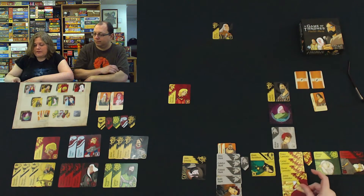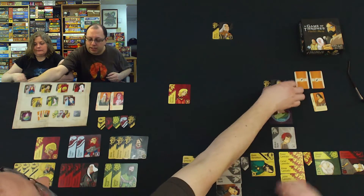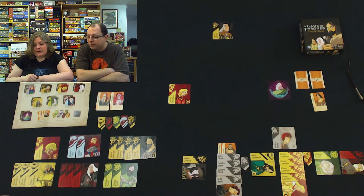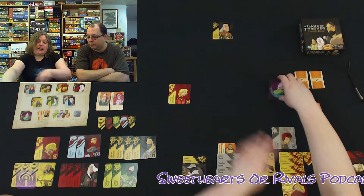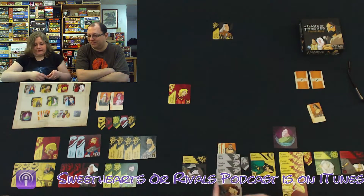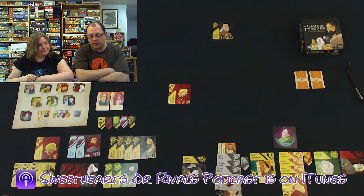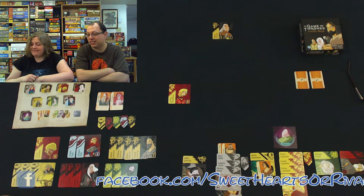I'll take Jaime Lannister. I'll take this Greyjoy. You could go get Joffrey now — you're on the same level. Joffrey or Rickon — both will give me this card, which is good for nothing, so I don't want Joffrey. That's it — there are no more moves. I control five of the banners to your two. Winner!